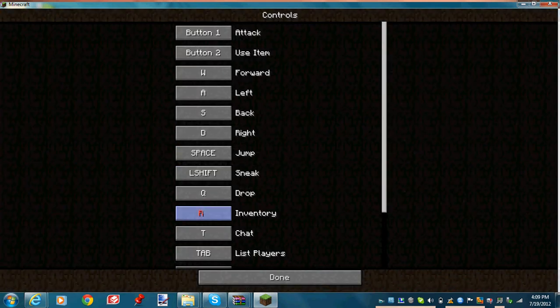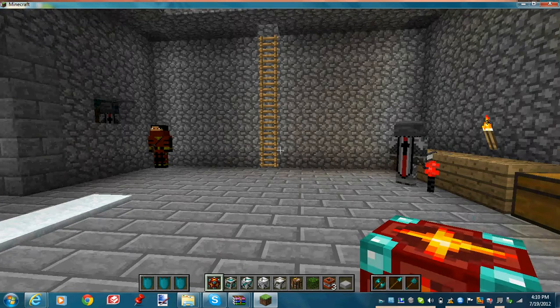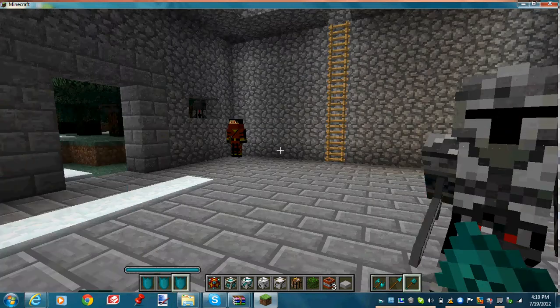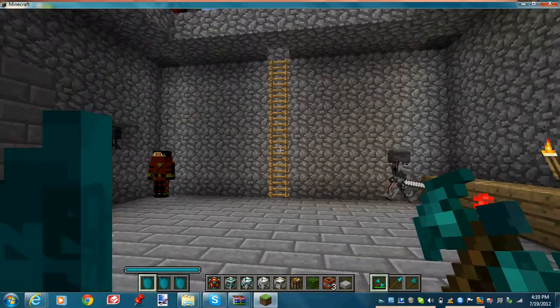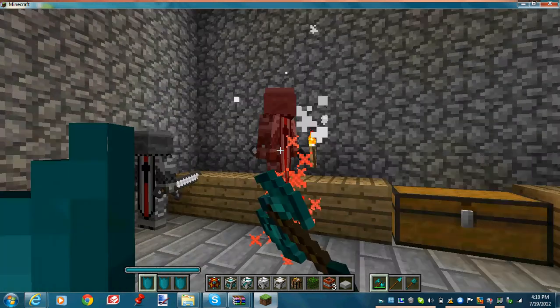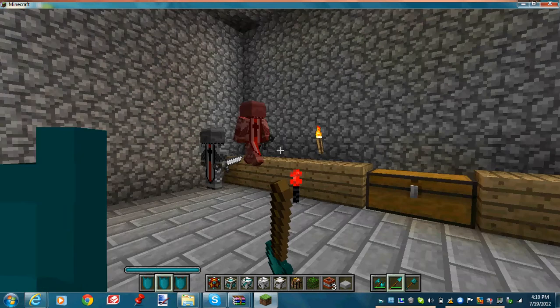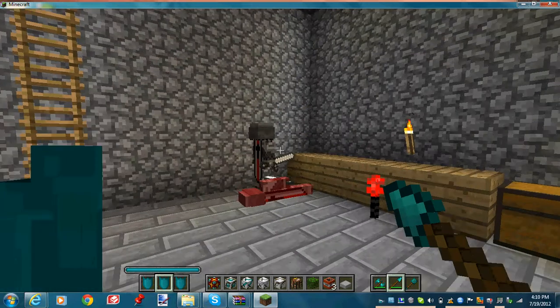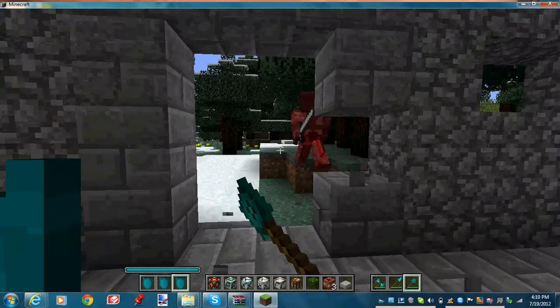Go to options, then controls, and just set this to a random key — I'll use Z. Because if you hit R, what happens is you switch to your other set. Right-click will bring up your shield, and left-click will attack with this. You can do the same thing with a spear — a spear has longer distance, so you can hit someone from pretty far away. Then your mace is, well, a mace. It's awesome.